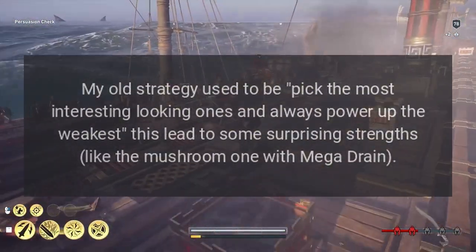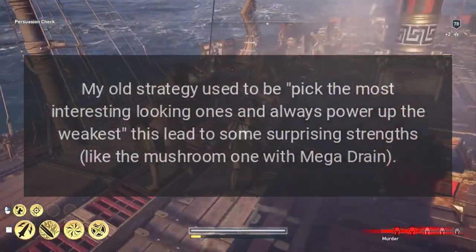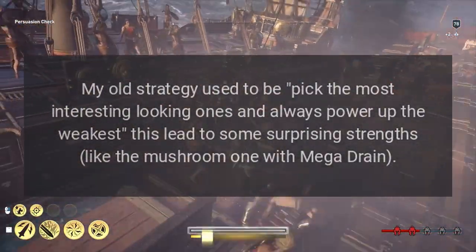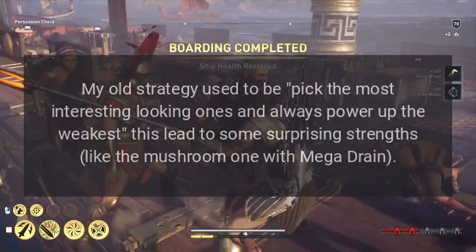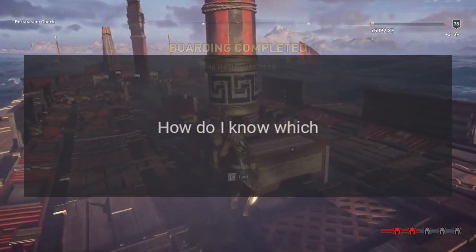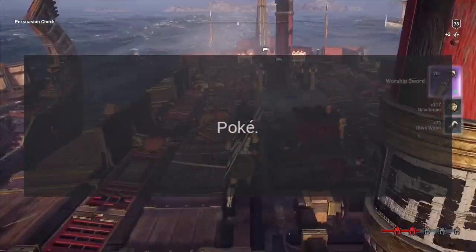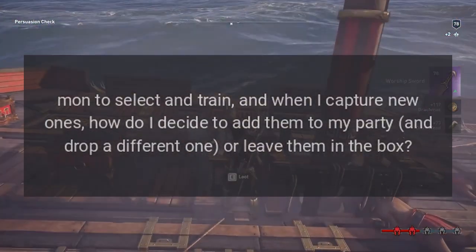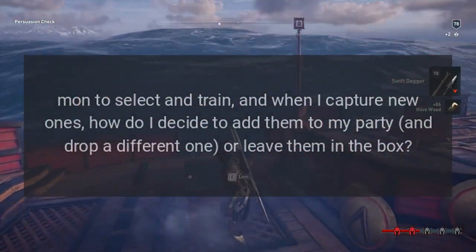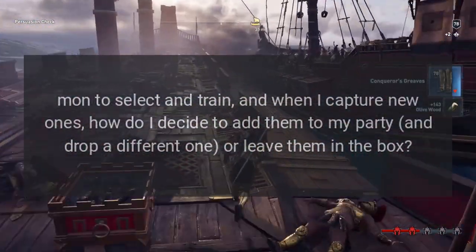My old strategy used to be: pick the most interesting looking ones and always power up the weakest. This led to some surprising strengths, like the mushroom one with Mega Drain. What strategy should I use? How do I know which Pokémon to select and train, and when I capture new ones, how do I decide to add them to my party and drop a different one, or leave them in the box?